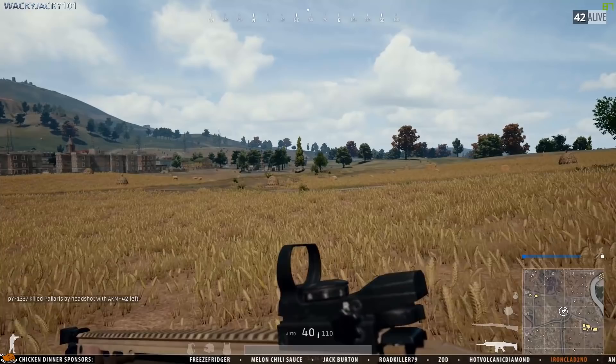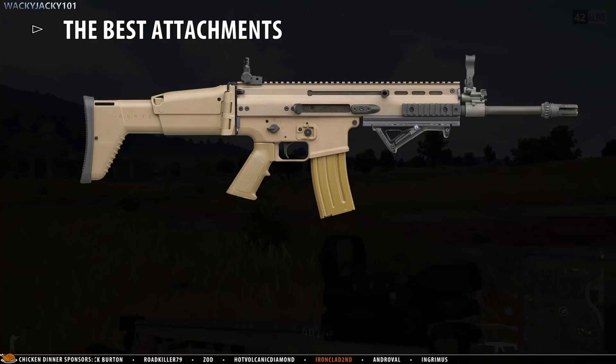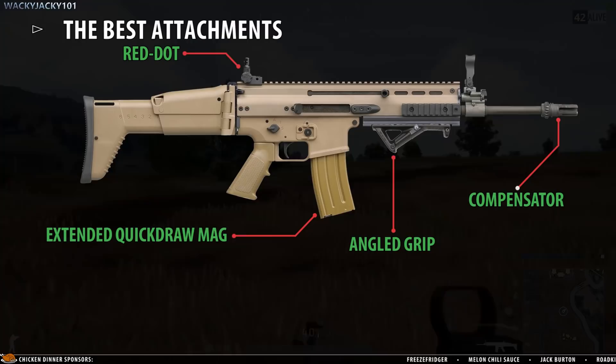Now let's take a look at the best attachments for the SCAR-L. There are 4 equipment slots: a scope or sight, a magazine, a grip, and a muzzle attachment. My top picks are the red dot, the extended quickdraw mag, the angled grip, and the compensator.